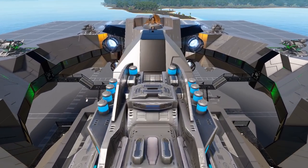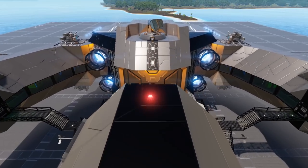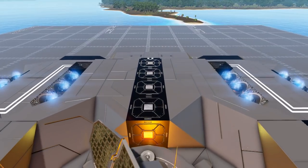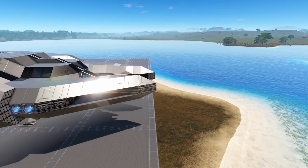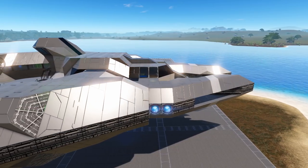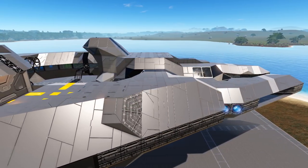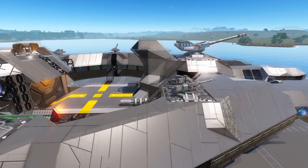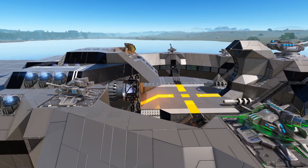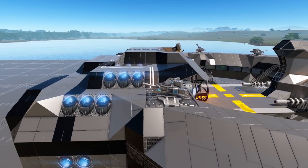I hope I say that right because I did try to look up the pronunciation for the last name. This ship caught my attention because of the fact that there is a middle landing pad that is technically exterior to the ship, but it sits in the middle of the main ship design. Rather than having the exterior landing pad on top or to the side, it's actually in the very middle and functions as kind of the middle point for the entire ship.